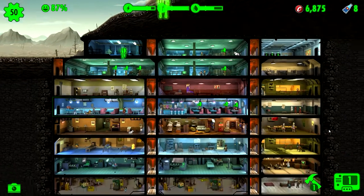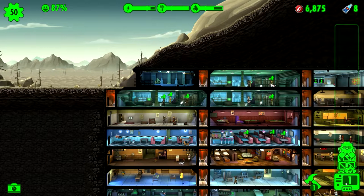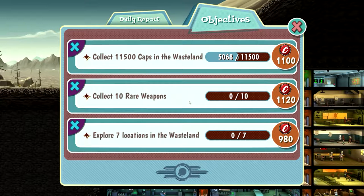And yeah, so that is the plan. Before we go on the quest, I want to send out this guy - I should have done that from the beginning, I suppose. Let's give him ten of each. Thing is, we do have an objective at the moment: collect caps in the wasteland - nearly halfway there - level up five times in the wasteland, and explore seven locations. Let's skip that - see if we get something better. Collect ten rare weapons? Definitely not easier but the payoff is better.